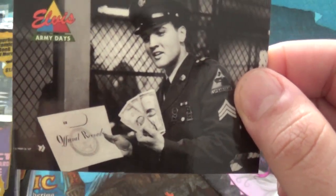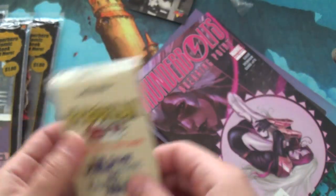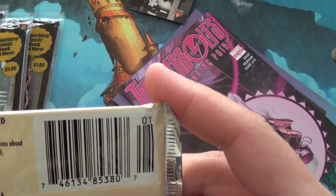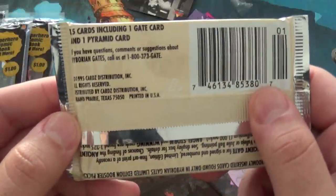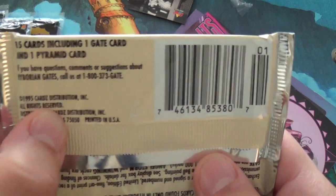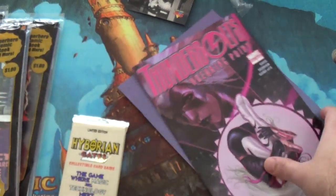Hey, look, it's Elvis. He sings songs. And he has money. And here's a pack of Hyborian Gates. This looks like a really old game. The booster pack looks old anyway. 1995 — I am holding this off camera. 1995 cards with a Z, because misspelling is cool. Distribution Inc.